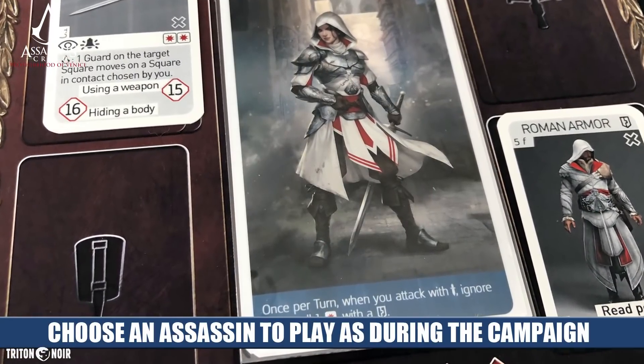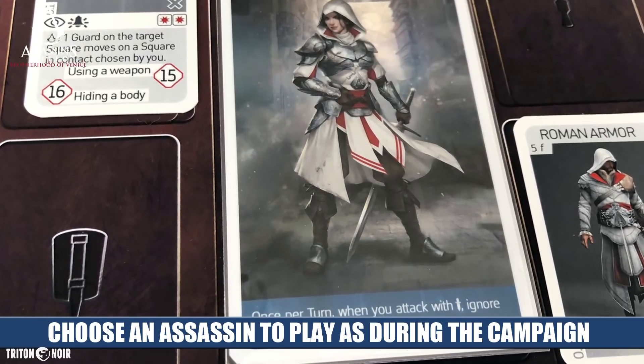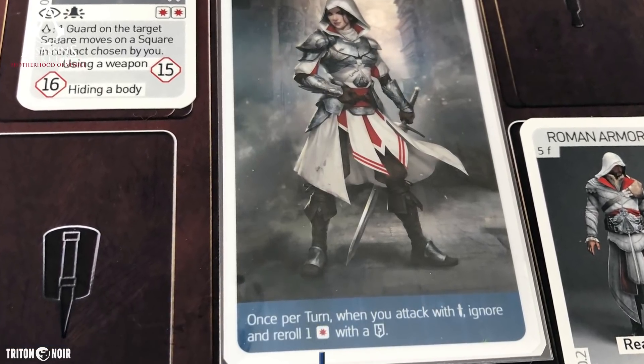You've got your player board in front of you where you can hold items such as your hidden blades, swords, ranged weapons, armor — things like that will all be represented here on your player board, as well as your action point tokens and your health tokens along the bottom.